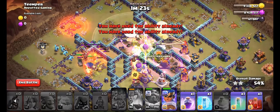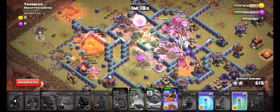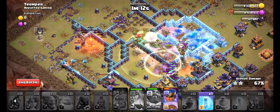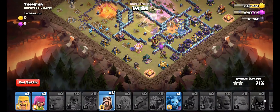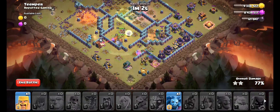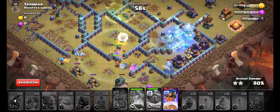Use Final Rage Spell to clear those Multi Infernos quickly. Use Skeleton Spell in front of the Mono. Use Invisibility Spell to protect troops and heroes in the middle. Drop your cleanup troops wherever necessary. Use Last Freeze Spell to protect Royal Champion from the Mono.